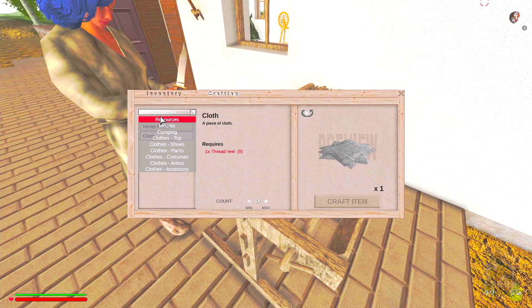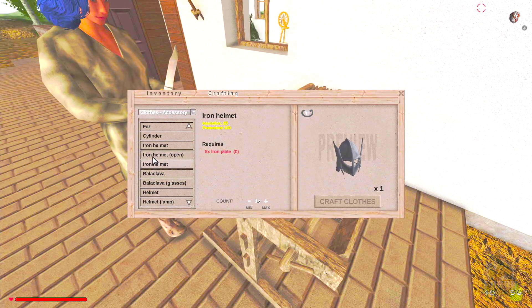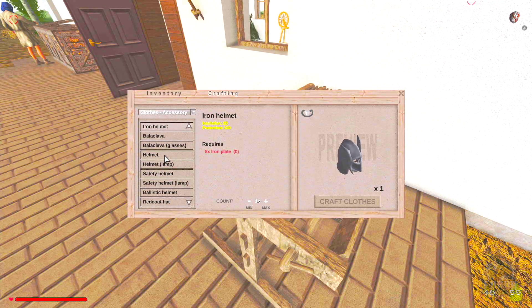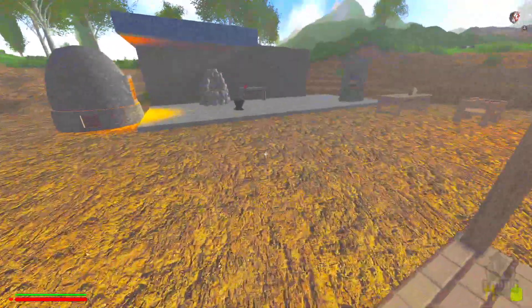Going into the loom under accessories — there are iron helmets with really good protection. The safety helmet with a light is what we want, and it needs iron plates.